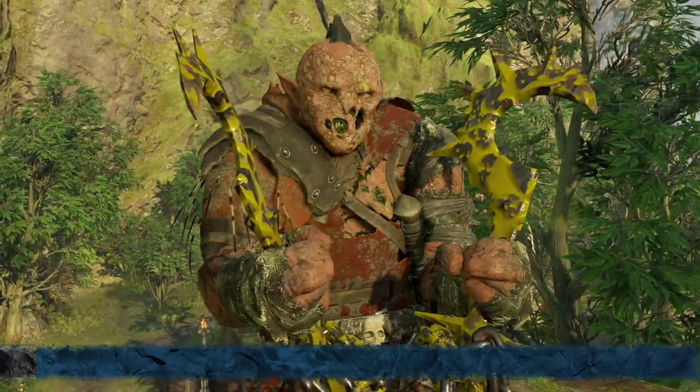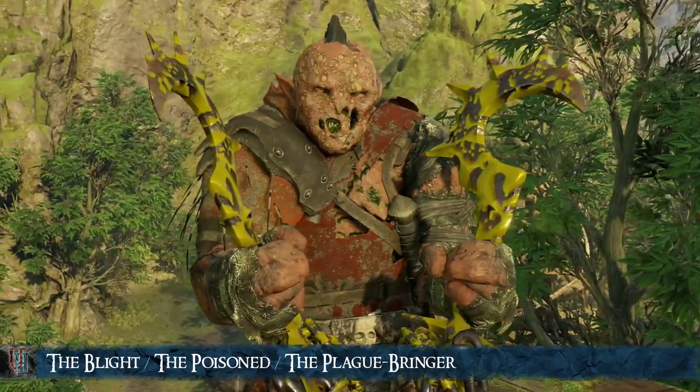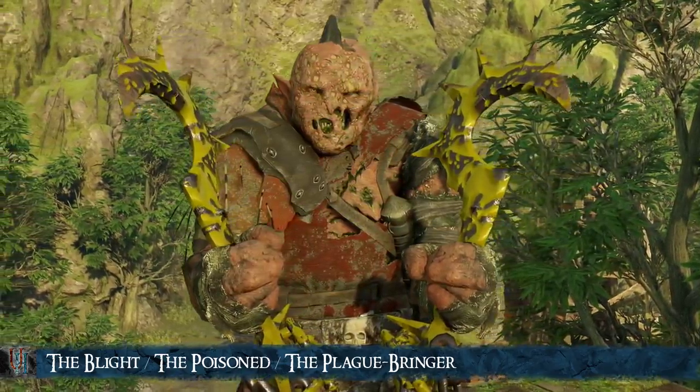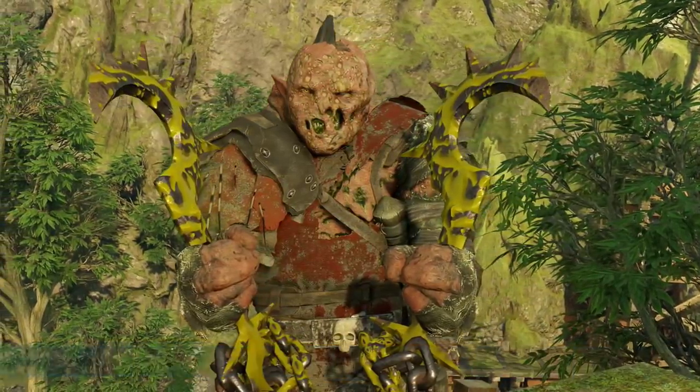Next, we have the Blight, the Poisoned, or the Plaguebringer. You get this one by poisoning a Uruk. These kinds of captains get robes and a physical appearance very different from the regular Poisoned Scar, as well as many Poison Traits.